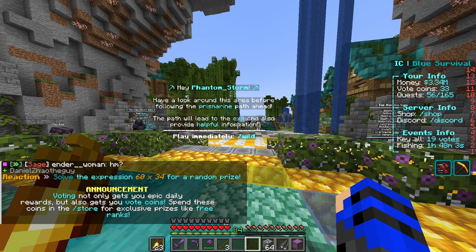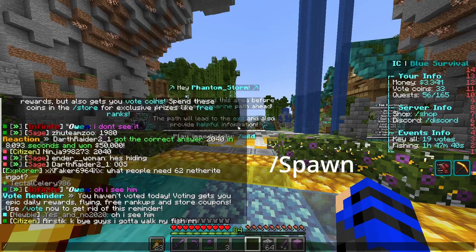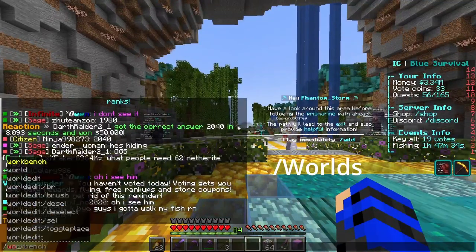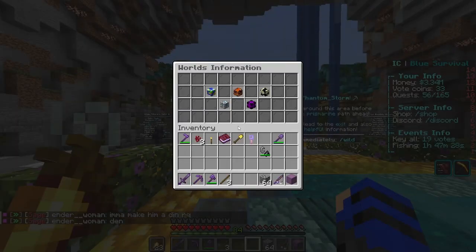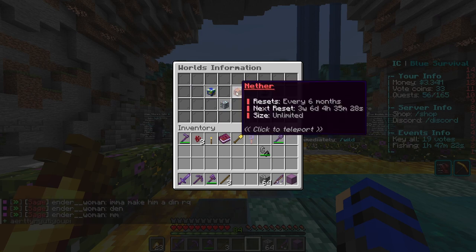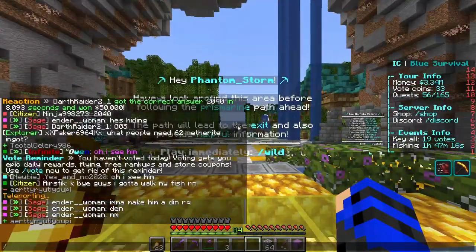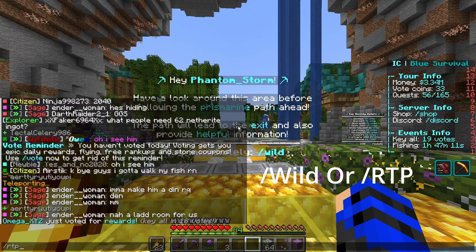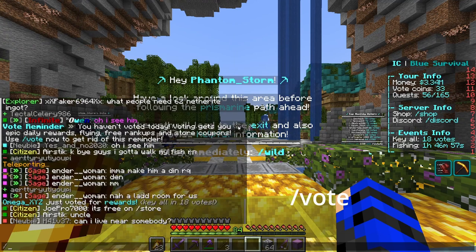This video will be more on the command side. The main ones that are really useful are /spawn and /worlds. In the worlds menu you can choose which world you want to teleport to and when they're going to reset. Then to start, you can do /wild or /rtp. To vote, you do /vote.